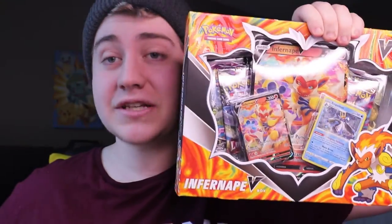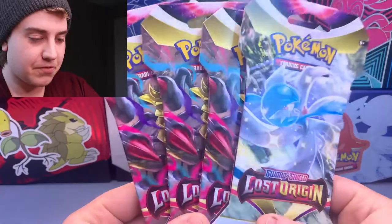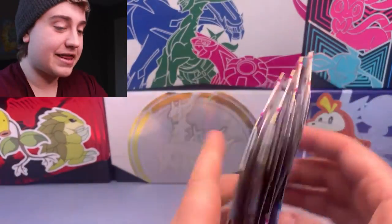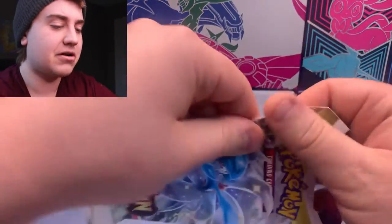Specifically, they had four sleeve packs left, and then I noticed this Infernape V-Box, which does come with two Lost Origin packs. I figured after today I'm probably never going to have to open these packs up again — which is a little bit cool but also a little bit sad. So let's just get into these packs and do our last rip of Lost Origins. We can start with the sleeve packs — there's one Gardevoir and three Giratinas, none of which we actually need. There's no Pack Art Pokemon we have left, so we'll start with Gardevoir.